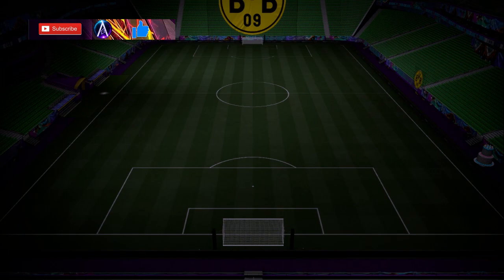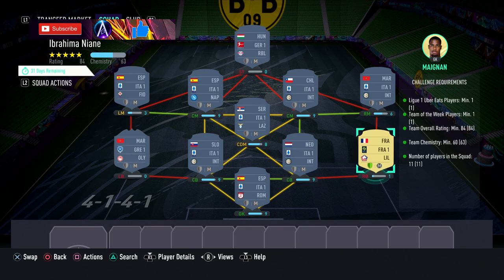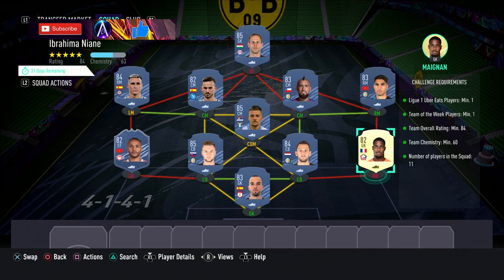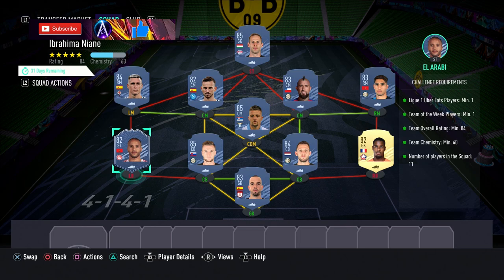For the SBC solution, you need one Team of the Week, one League 1 Uber Eats card, and an 84-rated squad. We've got Mignane in there as a cheap 82 from the league - any 82 from League 1 would do. We've also got Team of the Week El Arabi; he's in the current Team of the Week and is really cheap, basically discard price. Any 82 TOTW would work if you have one in the club. I've also gone for Galassi up top as an 85 just to boost the ratings.